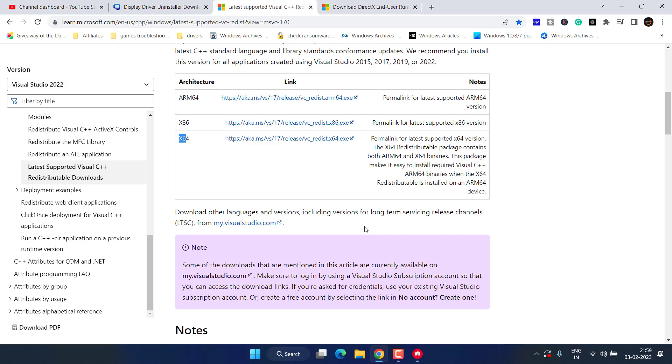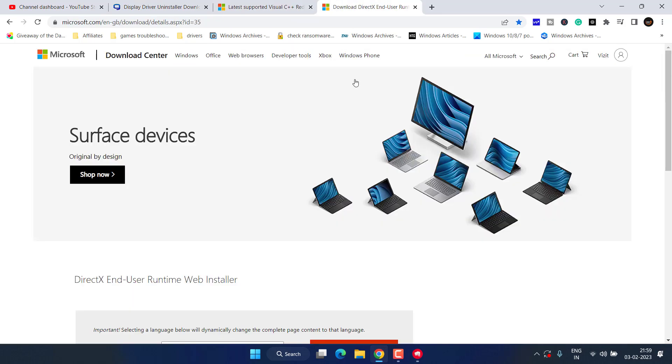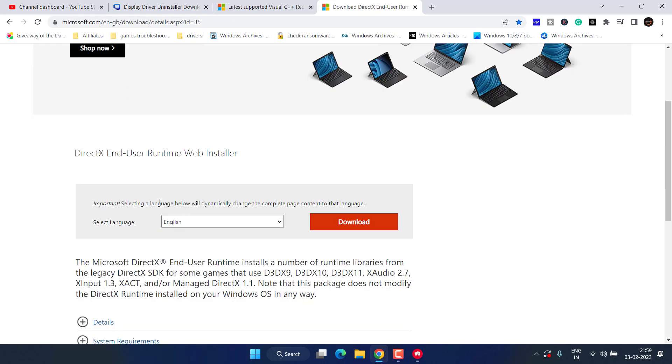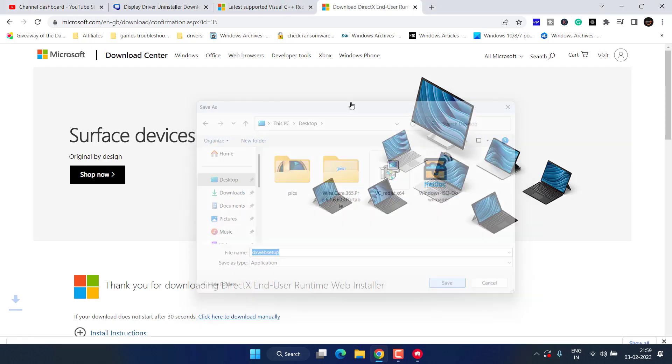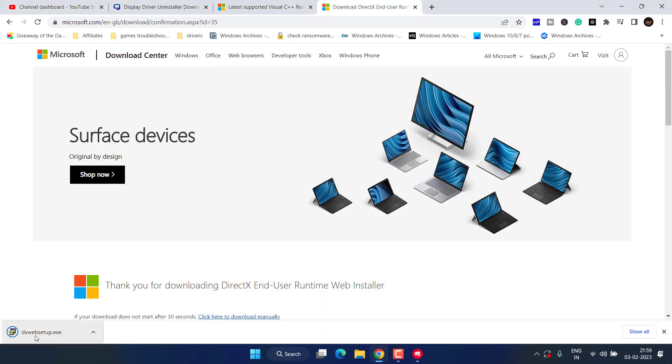Next, you need to download DirectX. Here is the official website to download it. Once downloaded, save it into your system and install the latest version of DirectX.